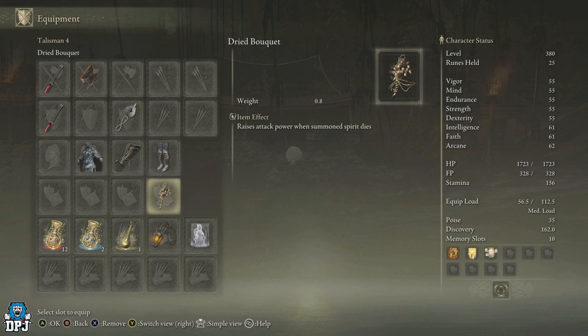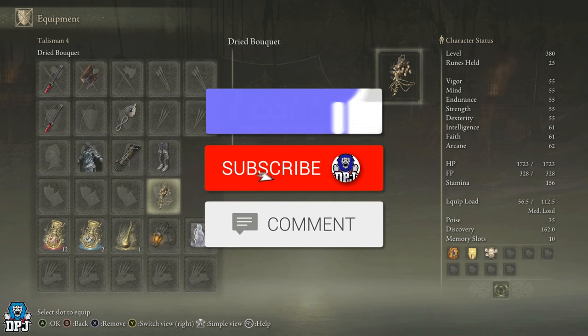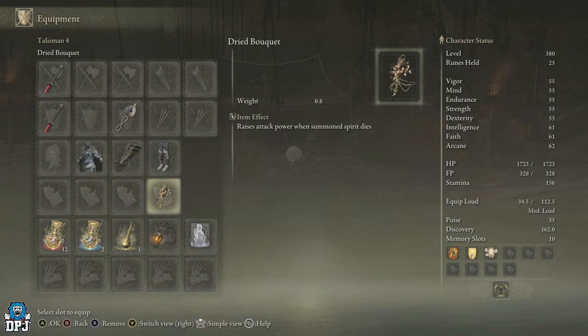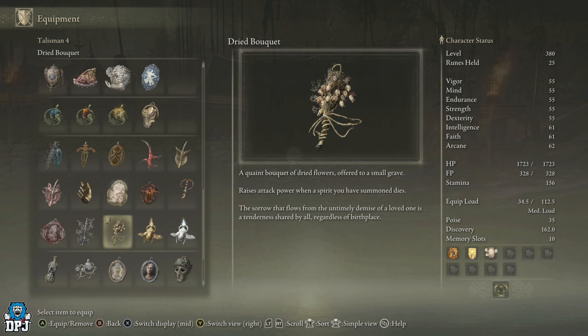We're going to test how much of a damage buff you get, how long it lasts, and much more. My name is DPJ - if you enjoy the video, leaving a like really helps out, and if you like what you see be sure to subscribe. This Dried Bouquet Talisman raises attack power when a spirit you've summoned has died. A lot of people do use summons in boss battles to make it easier, so when that summon dies you get a damage boost.